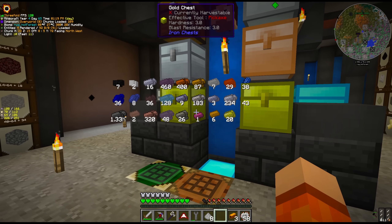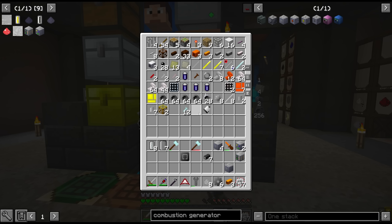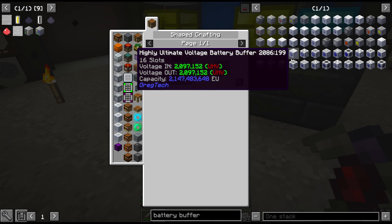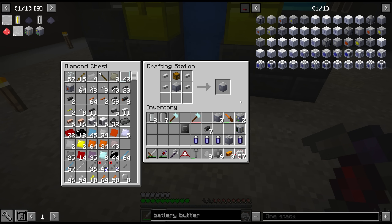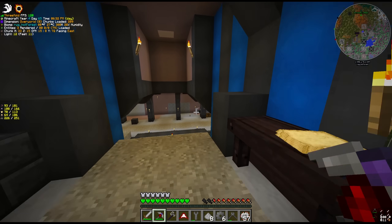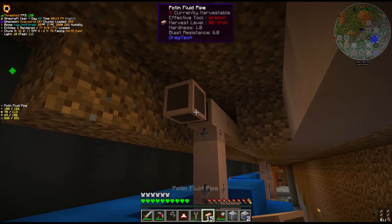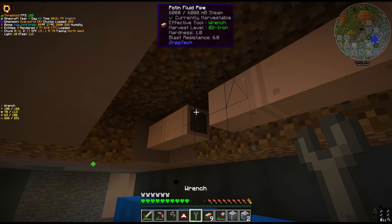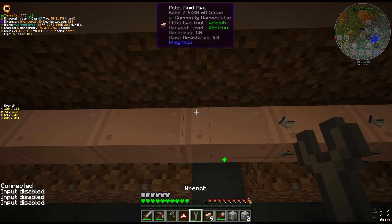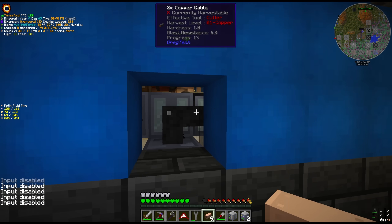We're short a few steel gears — we can do that in the extruder. One combustion generator should be enough if we implement some batteries. We also need a battery buffer — let's go for the four slot version, perhaps a tiny bit overkill but I'd rather make sure it doesn't run out of power. We also need some fluid pipes. We're going to make this setup over here next to the diesel system, because we need access to the steam supply and we need access to light fuel.